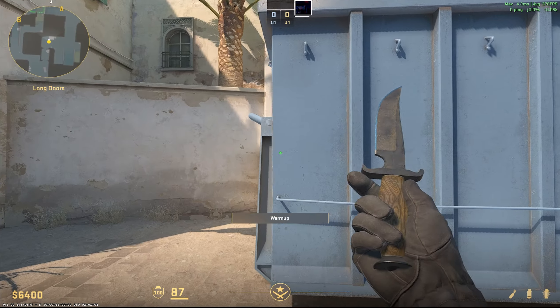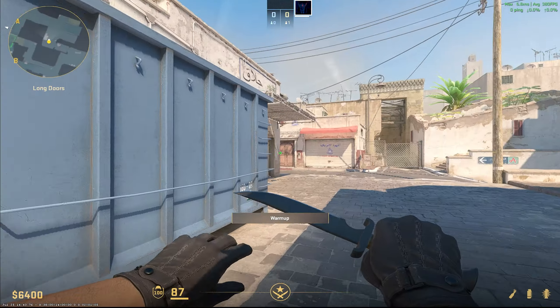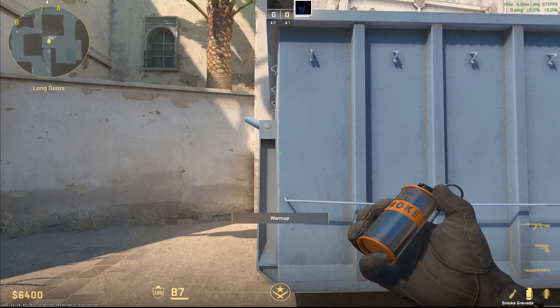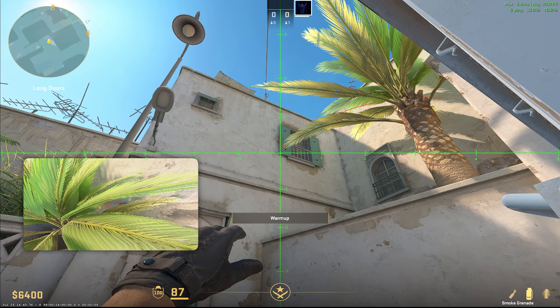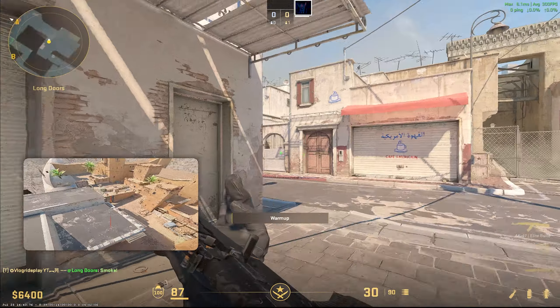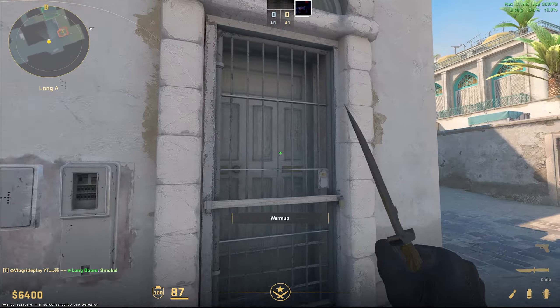I'm going to start with the B door smoke that can help you make the enemy rotate. What you have to do is come right here, line up right over here, bring across the hair and do a left click jump throw. It's going to land right outside the door.